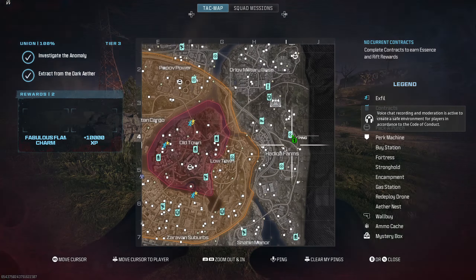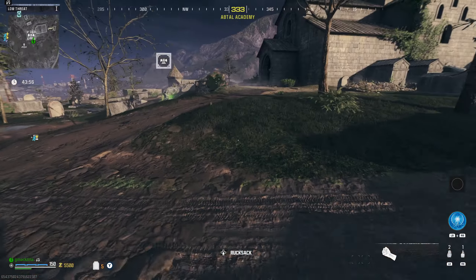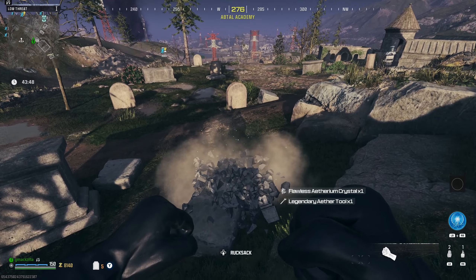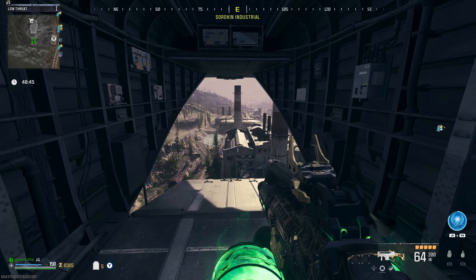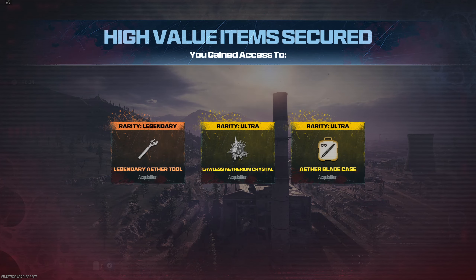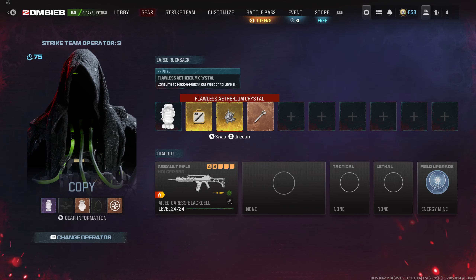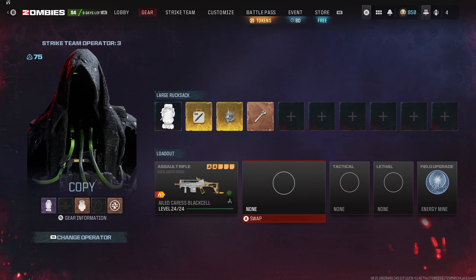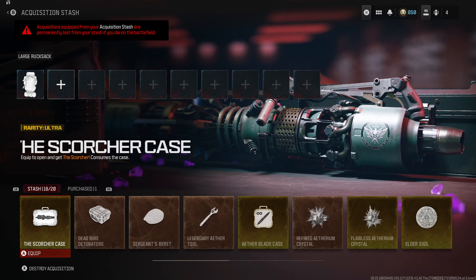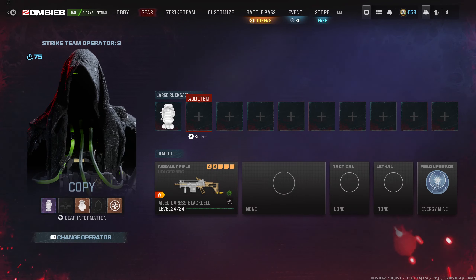You will see your tombstone location — it's going to be the exact same place every single game, at the churchyard tombstone area. Step nine: go to your tombstone, get everything out, and make sure it crumbles. Once you exfil, you'll see your duplicated items in your rucksack. Items like an Ether Blade, flawless crystal, and legendary Ether Tool — you get two of everything duplicated. Ten steps, nothing to it.